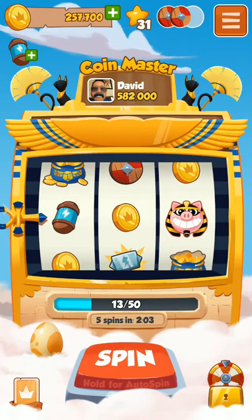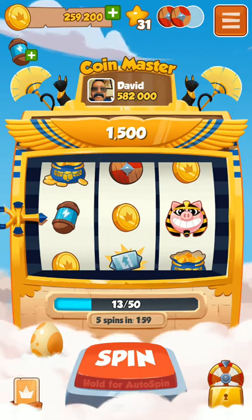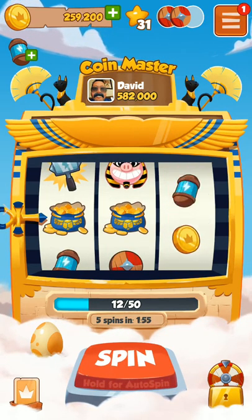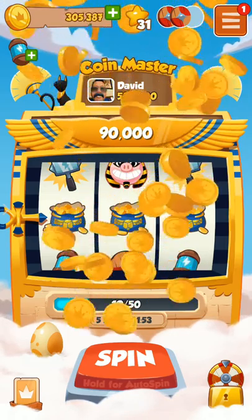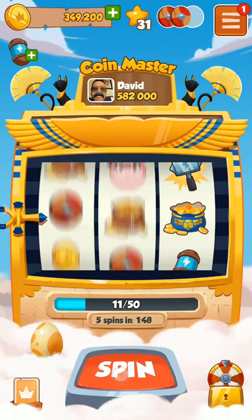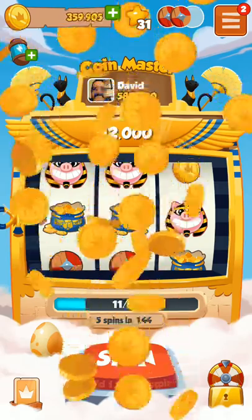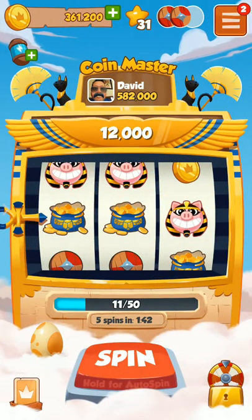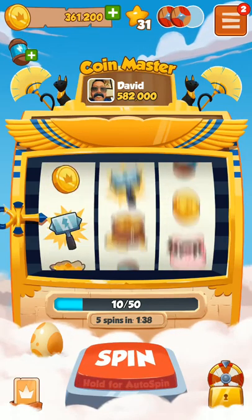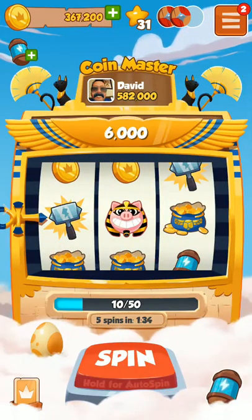Just spin it — you can see 15,000 coins have been added to my account. I can spin again — 19,000... 90,000 coins have been added. Similarly, you can do it again and again. I see 12,000 coins already added to my account. Similarly, 6,000 points are here added.